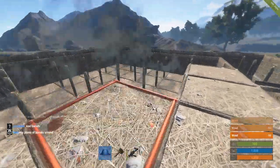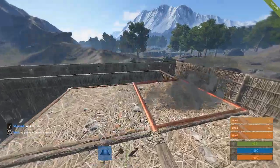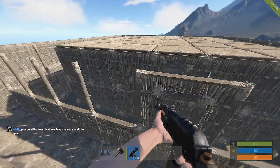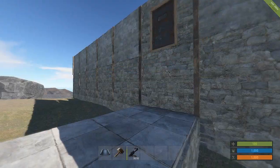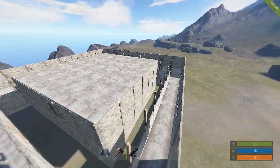Now we're just going to start placing ceilings on our base all the way over. I'm just going to add an extra couple of walls either side of this doorway on our low wall for a bit of extra protection. After adding our doors and upgrading the base to stone, this is what you are going to be left with.